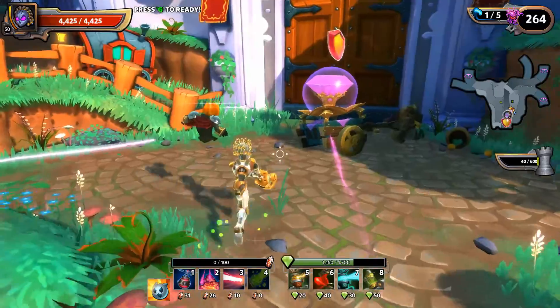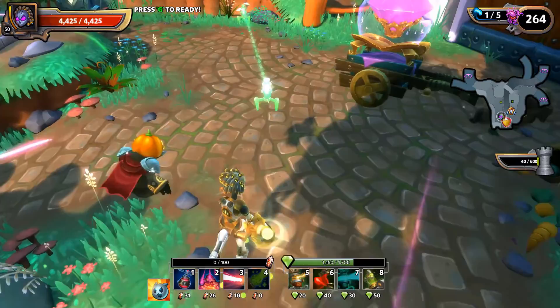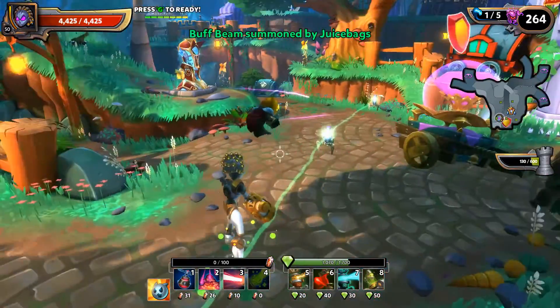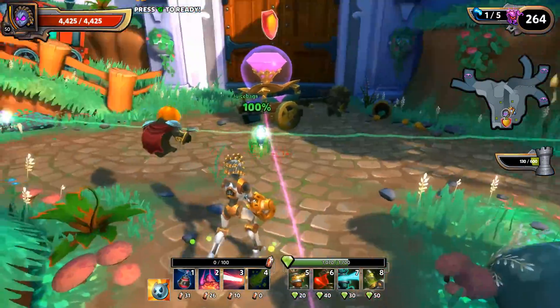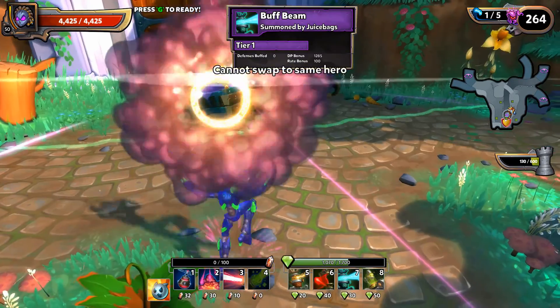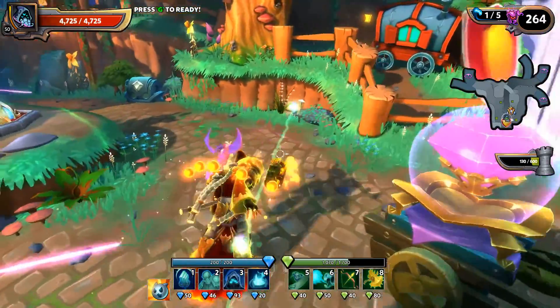Now we're going to head on over to our Buff Beam EV2. Some of you guys will remember this is actually an old build I was using before the PDTs became the flavor of the month, and it's still very very effective. We're going to go ahead and put a three-node Buff Beam straight across the middle, and then switch on over to my Abyss Lord.